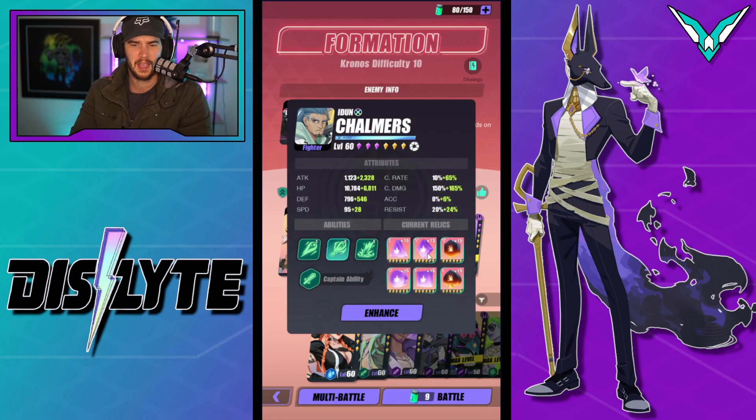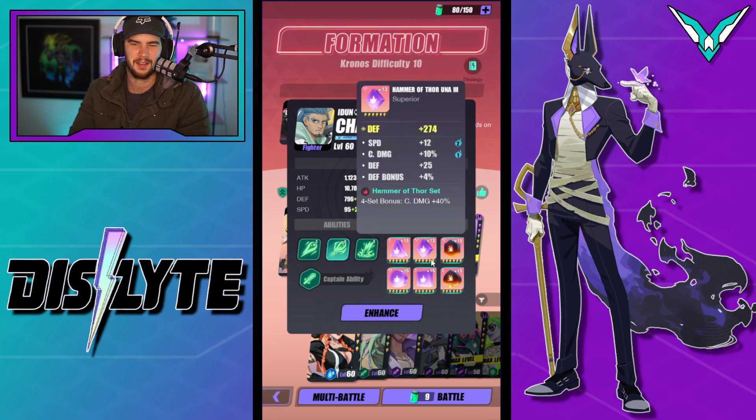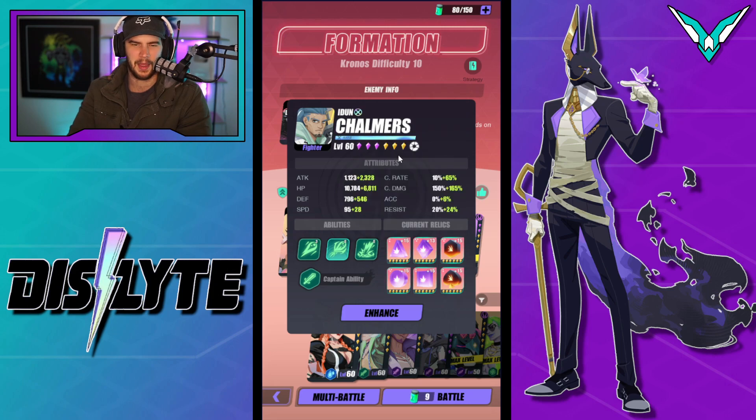Next up we have Chalmers. Now Chalmers is on the crit damage set. In testing I think he does more damage on the attack set, but these are pretty average relics — not crazy by any stretch of the imagination. We'll get there eventually with him and upgrade him to deal some more damage, because if we can really increase his damage, we can actually kill the boss without needing a Li Ling attack and shave a second or two off the time. Mine is not fully limit broken either — he's only got the three purple.